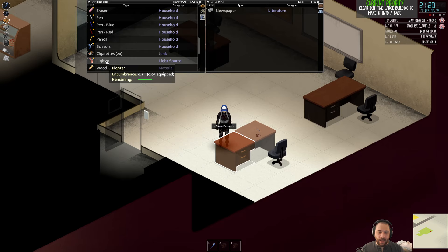I just picked up a lighter, which is obviously useful as a fire source. And scissors, which allow you to do some tailoring — you can cut up clothing and turn it into scraps of fabric to tailor with. The other tailoring items would be a needle and thread; you can get thread through scissors, but without a needle I can't do tailoring.